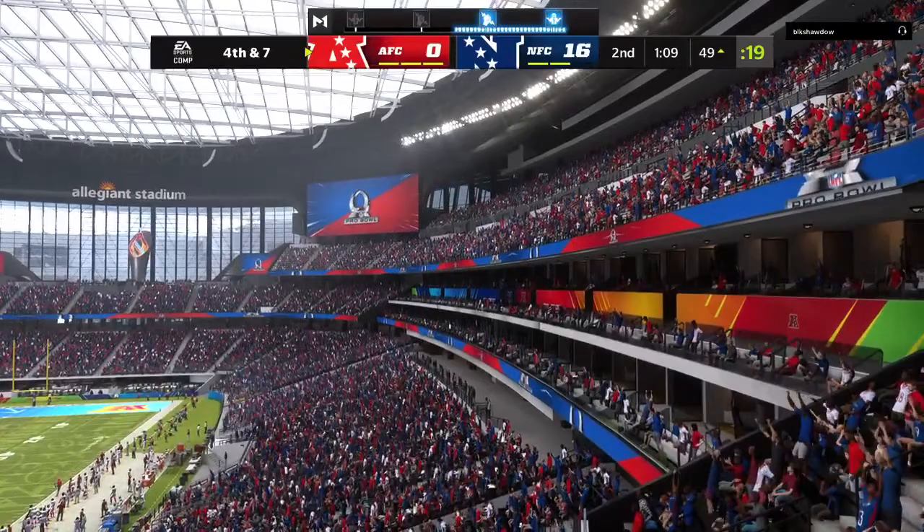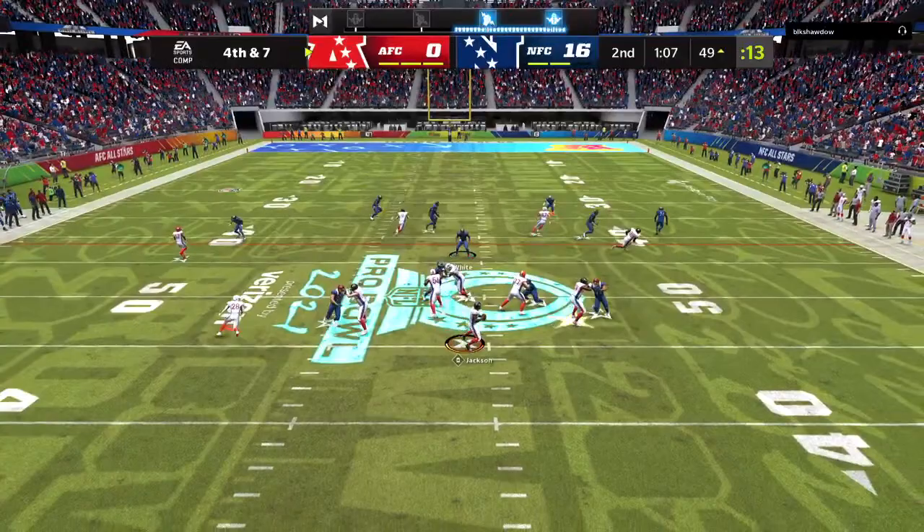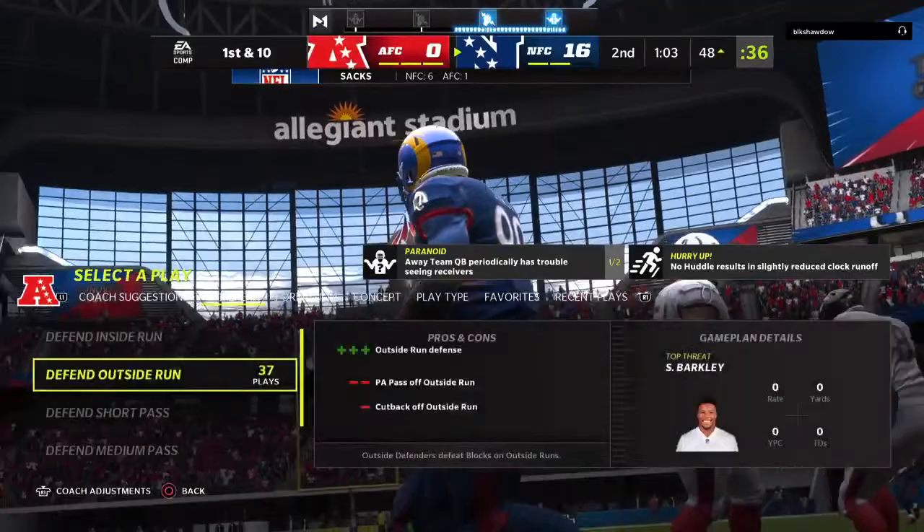It looks like the offense isn't going anywhere — they're going to go for it on fourth and seven. Now it's Jackson, and he's brought down. Can't do anything with the football, it's a sack and a turnover on downs. The AFC went for it and it doesn't work out.